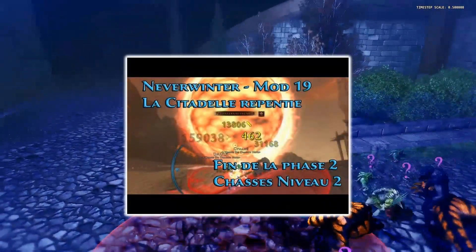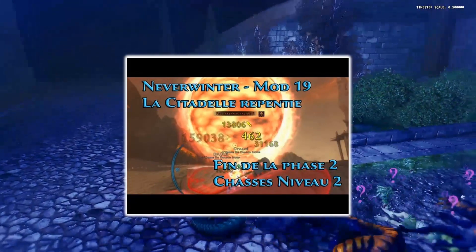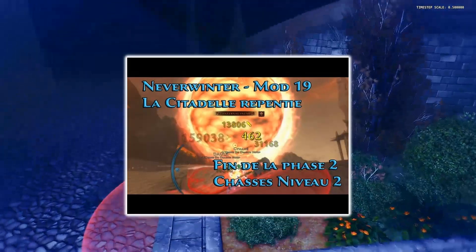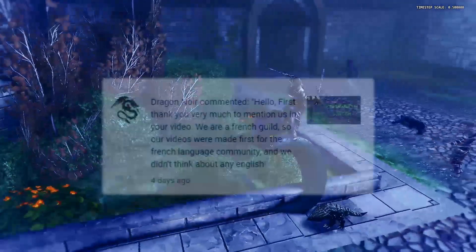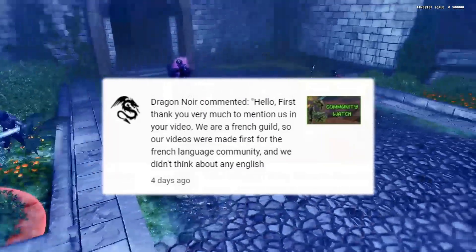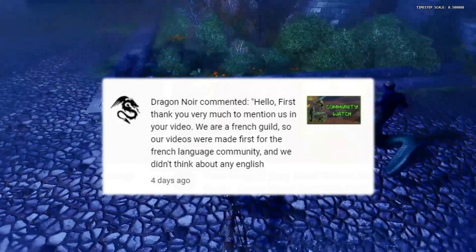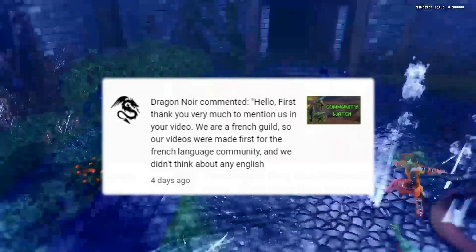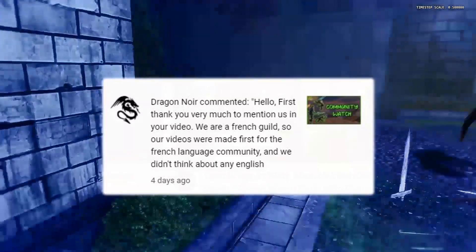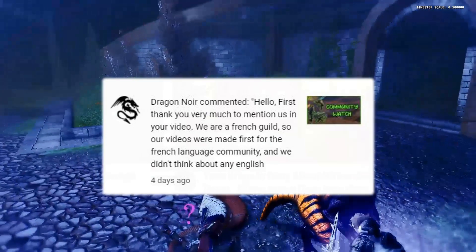Dragon Noir uploaded a video on Phase 2 T2 hunts. Dragon Noir's videos are in French, but they recently mentioned in the comments that they were adding English subtitles — and sure enough, when I watched the video this week, the English subtitles are there. It's another great video to watch on the T2 hunts since everyone's after them.